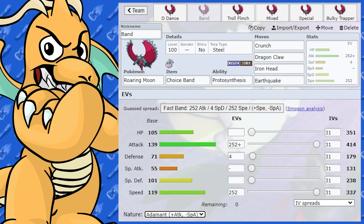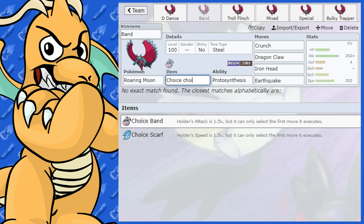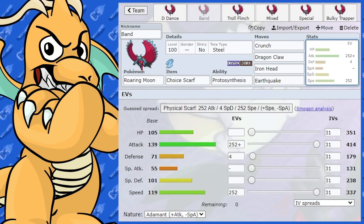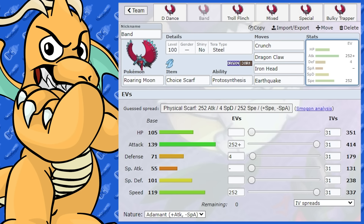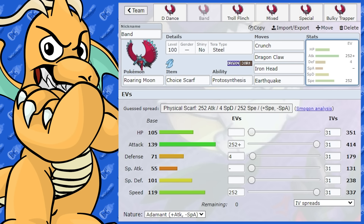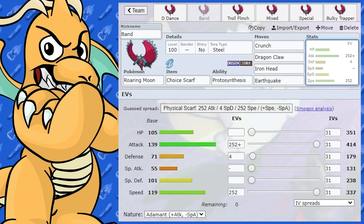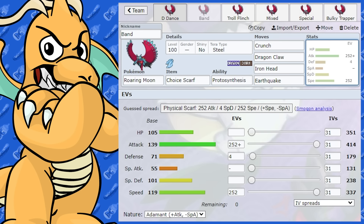On the topic of Choice items — you could also have Choice Scarf. But the thing about running Choice items is you've got access to Dragon Dance, so a lot of the time you probably won't need to. You could run a Choice Scarf set with max attack and the 1.5 speed boost, outspeeding most things. But then you get locked into one move — you go for a Dragon-type move, in comes a Fairy, and you have to swap out. Most of the time, the Dragon Dance set is going to be your best option.